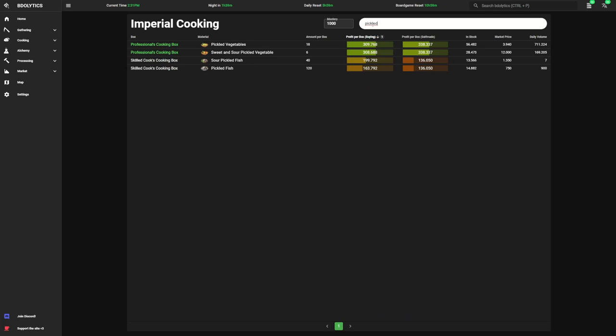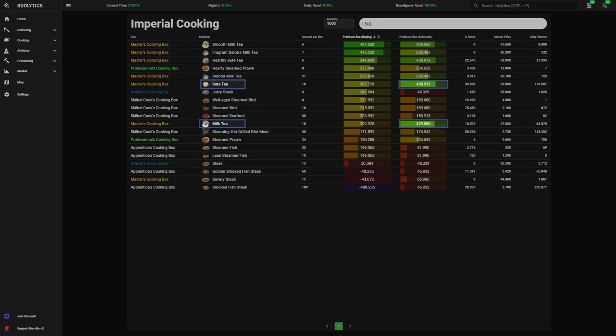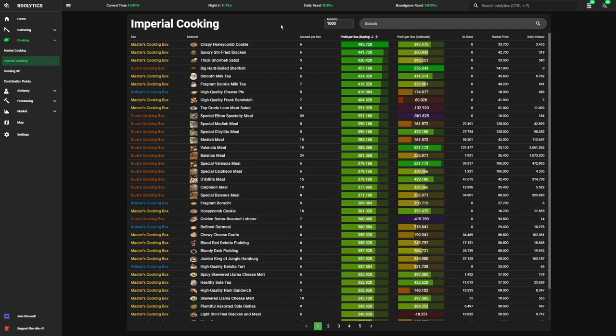Pickled vegetables goes into a professional box that outperforms almost all boxes up until Master while having no bottleneck at all. There are a few Master boxes that can be more profitable, but they all come with at least one bottleneck. The most viable ones are sweet tea and milk tea, and they come with a milk bottleneck. If you have the milk, you can make the Master boxes, but you'll want to supplement with pickled vegetables because Master boxes aren't sustainable on a daily basis.